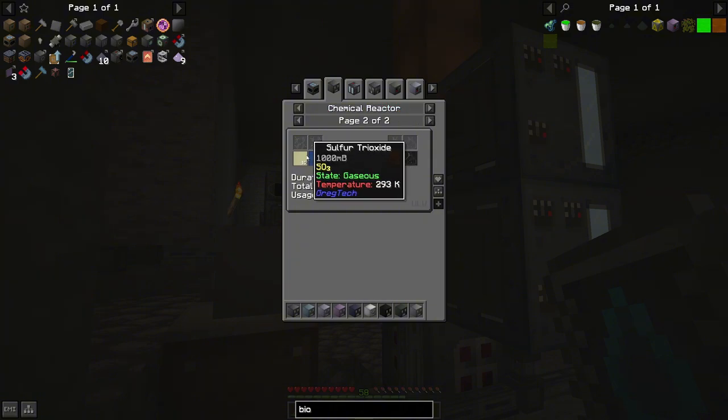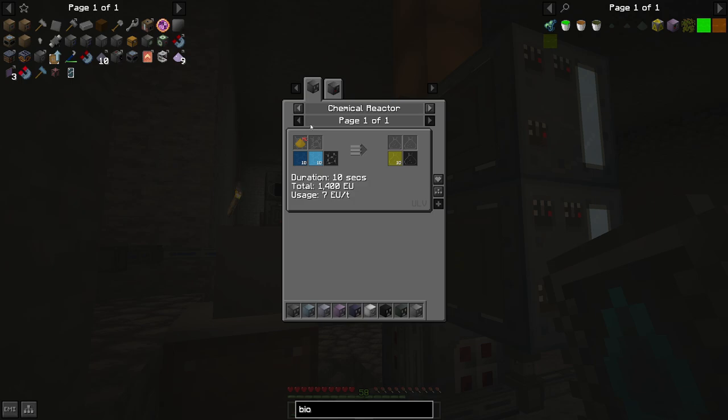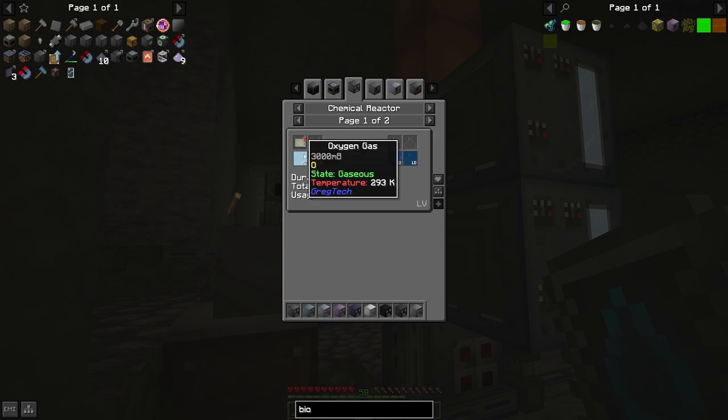Sulfuric acid — oh no, I forgot about this process. The sulfur trioxide. We're going to need sulfur dioxide, we're getting oxygen, and we're going to need this, but thankfully this dust makes it so we only need one of them. So we are going to need a couple more chemical reactors for this.